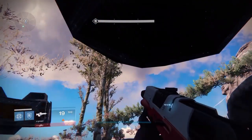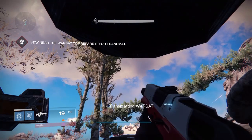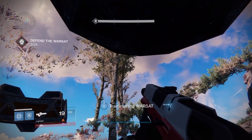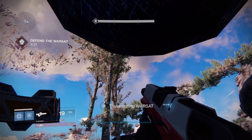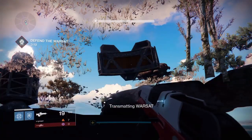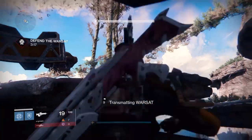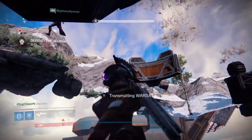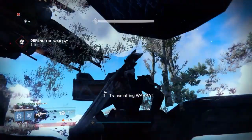I recommend that you guys have two of your other buddies standing on the Warsat, or pretty much until they die, so that you guys can get this done quicker. Once you guys complete the Warsat, you guys are going to have the checkpoint. So one thing that you guys can do, you guys can all wipe, or you guys can just simply go to Orbit, whichever way works.